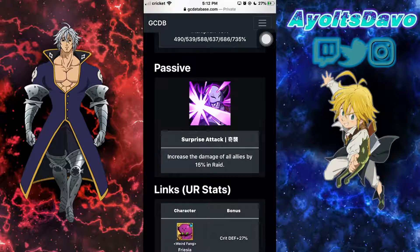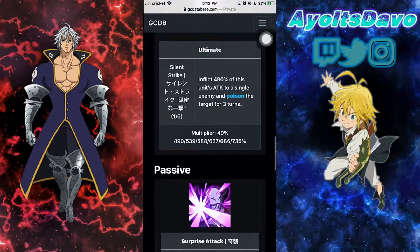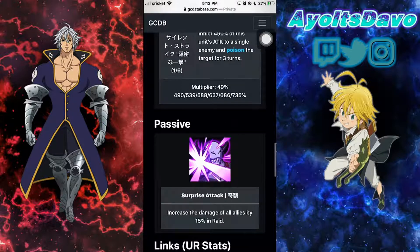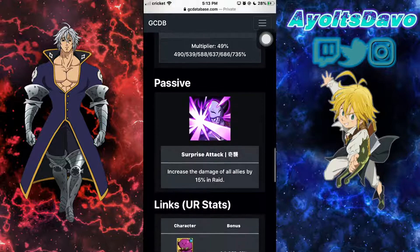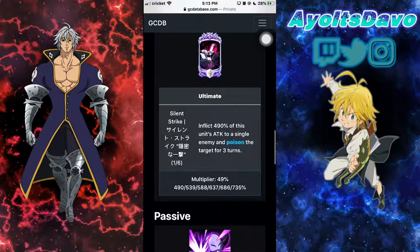Increased damage of all allies by 15% in raids. Now, 15% is nothing small. Let's say you run the Red Demon — you've got maybe a level 70 Slater with pretty decent gear, maybe your strongest gear set. Put him in the fourth spot. Run Gother, Slater, and whoever else — maybe Merlin or Blue King to stun, or an attack-up unit like Guild Thunder or Arthur. All your damage is increased by 15%, and it's a heavily noticeable buff.